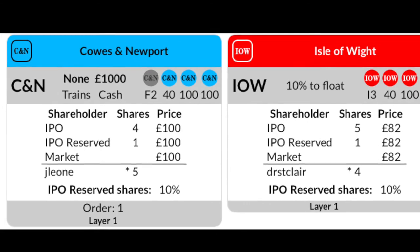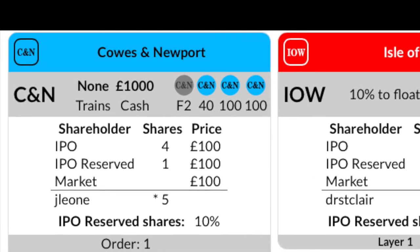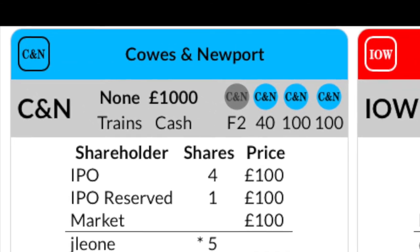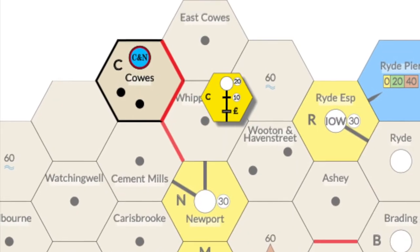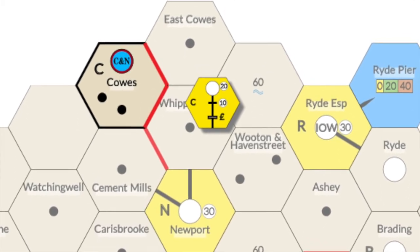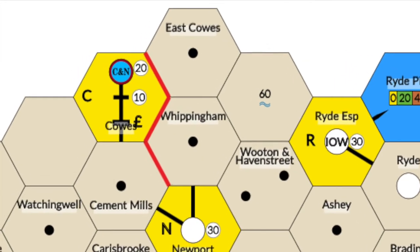Back to the stock round. As soon as 50% of the company has been bought by players, the company receives income from the bank equal to 10 times the par price — this is called floating the company. When the company floats, a token is placed on its hometown. If a company's start hex does not have any track on it and no track tiles have been placed there, the director places the appropriate track tile on the start hex.